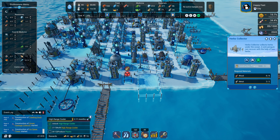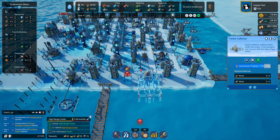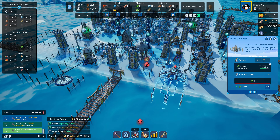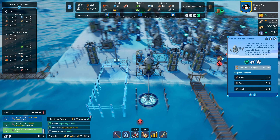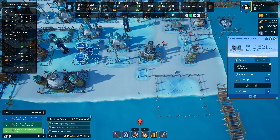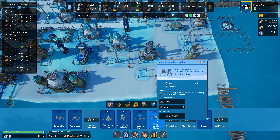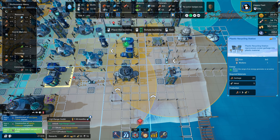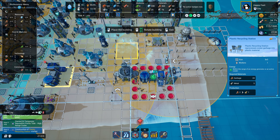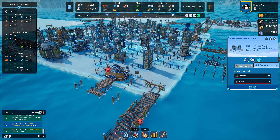I want the herbs collector built first since we have zero on that resource. We're good on food for a little while - 45 productivity for Jonas as herbs collector. We're making our own plastic so it's just a matter of time. Probably should get another plastic recycling station since towers take a lot of plastic. I can position a plastic recycling station right here next to where the garbage is coming in. We'll make that high priority too.